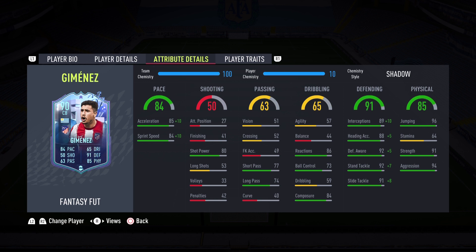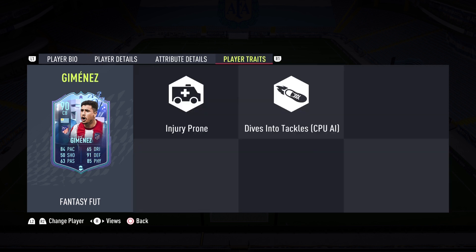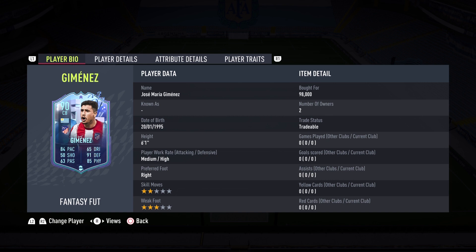Physicality is 85. He has 96 jumping, which is fantastic — we're definitely going to be giving him the corners. He also has 91 strength and 94 aggression. The 64 stamina might seem like a con, but since he's medium-high work rates, he's not going to be making that many runs, so I don't think stamina is going to be an issue. He should be a wall back there. Player traits: injury prone and dives into tackles. I'm so excited to try him out — let's get on to the gameplay portion of the review.